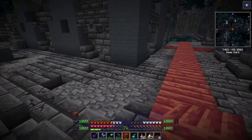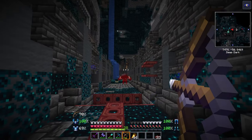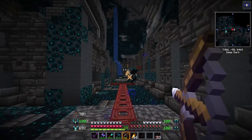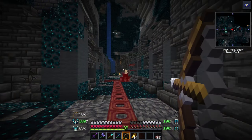Make a mark at least 15 blocks away — that is the range of the warden's sonic boom. Any further and he can't hit you with it. Once your trap is set up, you'll want to summon a warden and lead him to your trap. If you set it up correctly, his head should be poking out, which will make for an easy kill with your bow.